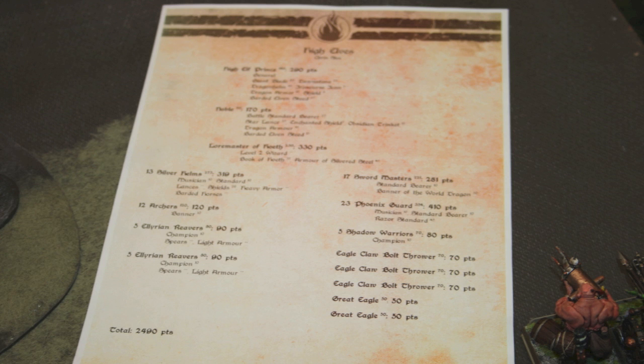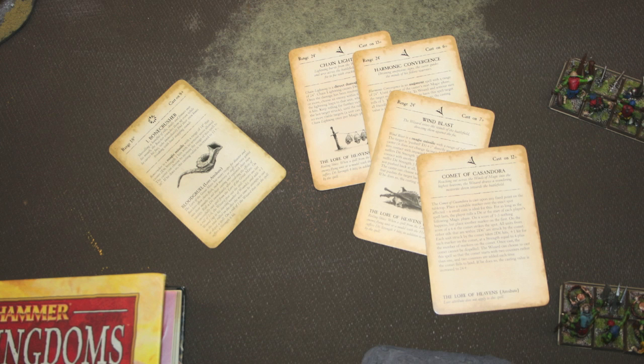He was running an Elf Prince and an Elf Noble on steed going into a Silver Helm bus, and also the Lore Master of Hoeth, which is very diverse for tournament play because you get all the different signature spells. It's weak in terms of plus two instead of plus four, but when you're rolling so many different spells at such low cast values you can get them all off. He also has the Book of Hoeth, which helps with getting off those small spells. 13 Silver Helms — 15 with heroes — 12 archers, 2 units of 5 Reavers, Sword Masters, Phoenix Guard, Shadow Warriors, 3 bolt throwers, and 2 eagles.